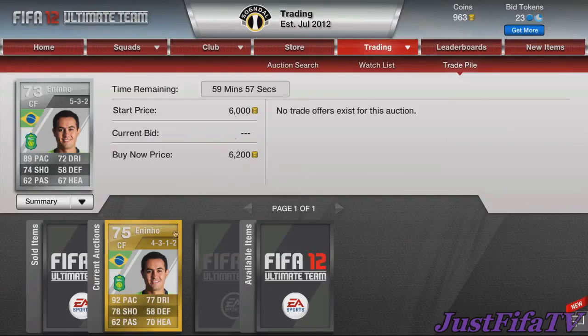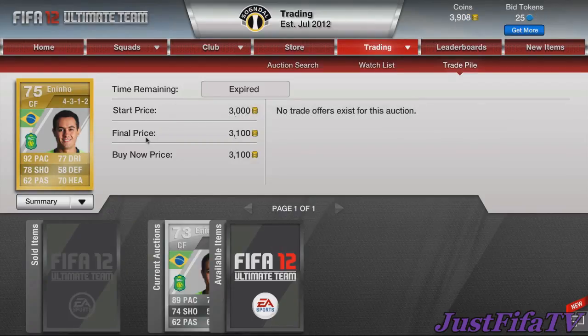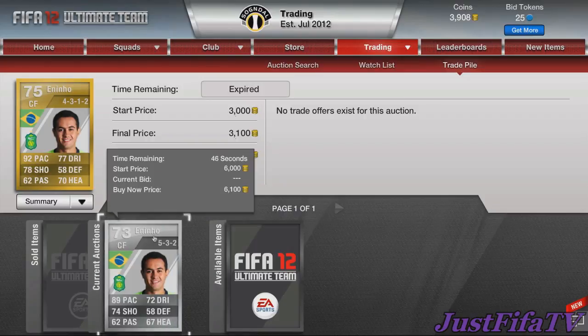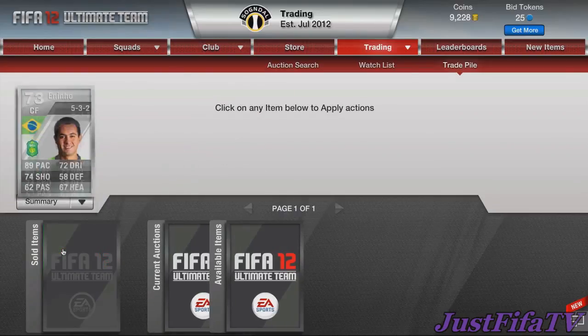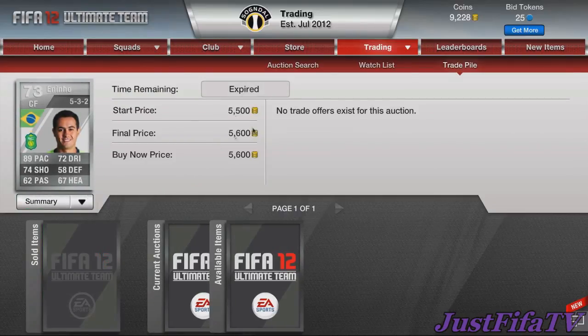One Anino sold almost instantly — after about 10 minutes for 3100. The second one we had to relist and lower by a couple hundred, but he still sold for 5600. So overall we went from 4999 to 9228 coins — not too bad for the first episode. As the coins grow we'll be able to make more profit. Thanks for watching guys, see you later.